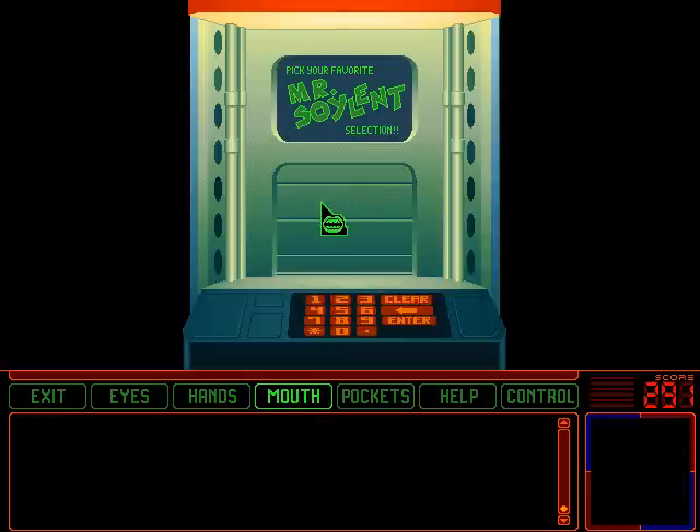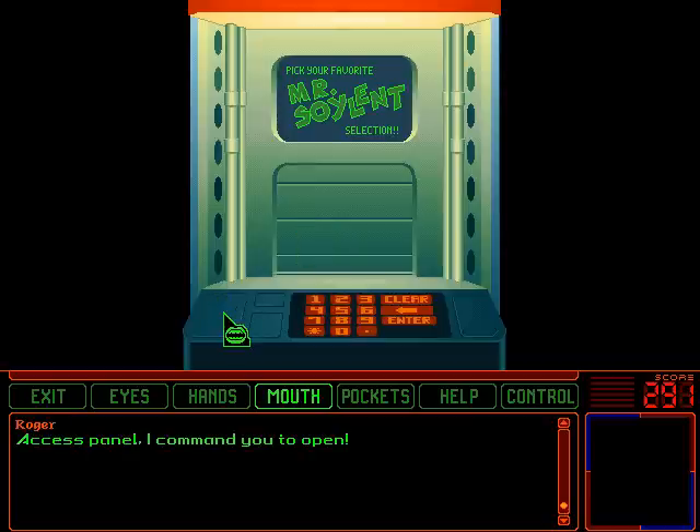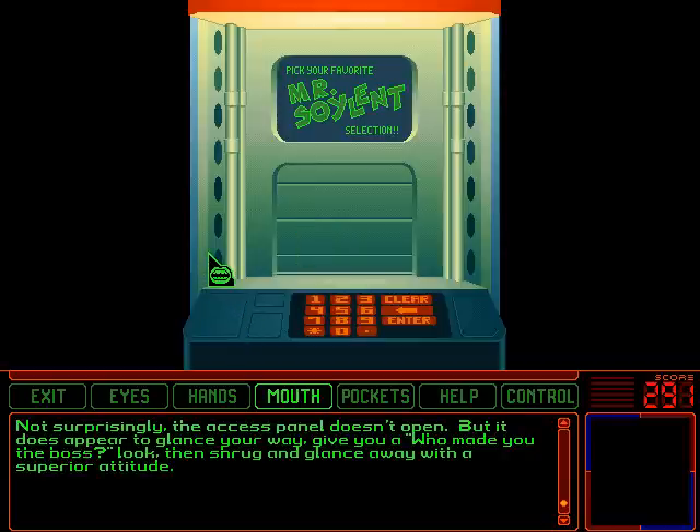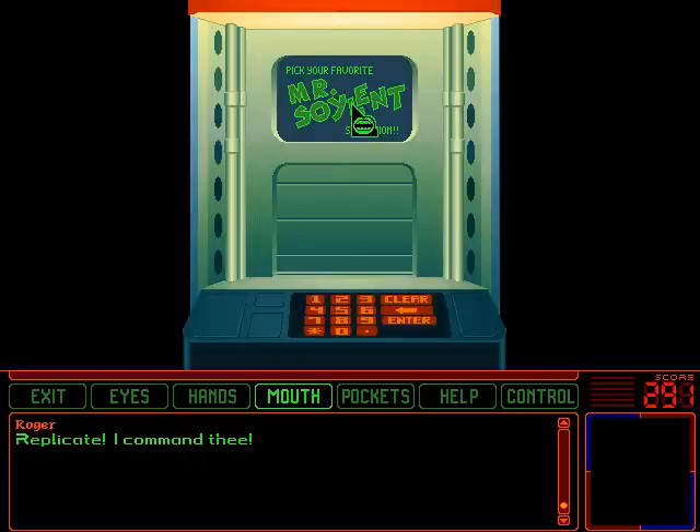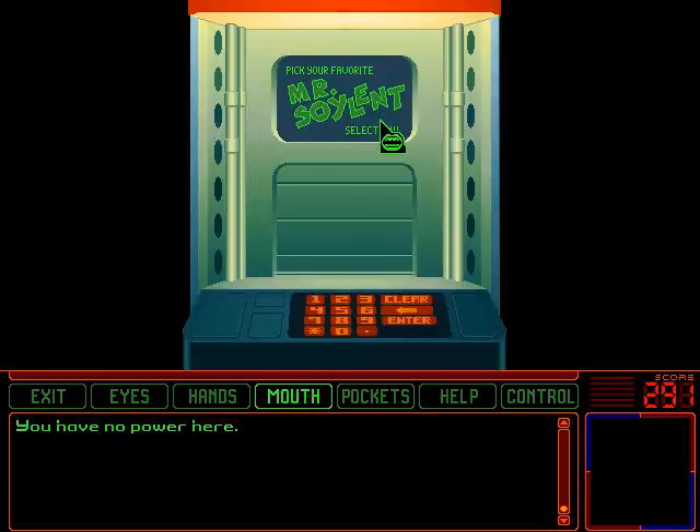I think you can actually talk to some of this stuff as well. Access panel, I command you to open! Not surprisingly, the access panel doesn't open. But it does appear to glance your way, give you a 'who made you the boss' look, then shrug and glance away with a superior attitude. Or was that all in your mind? Either way, messed up. Replicate, I command thee! You have no power here.